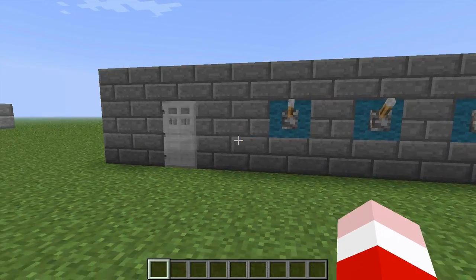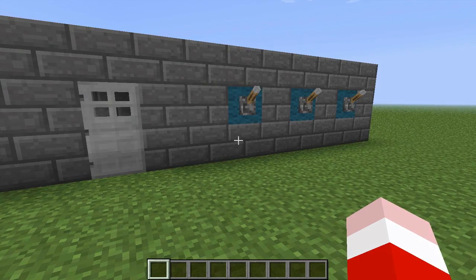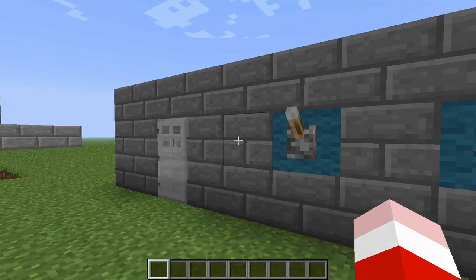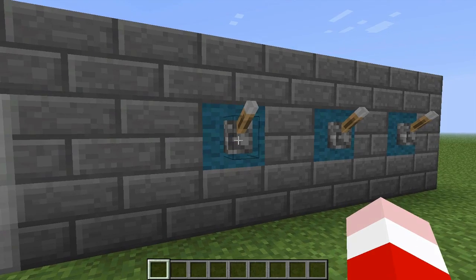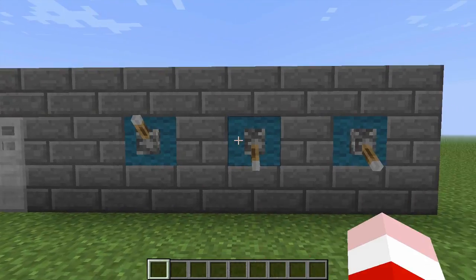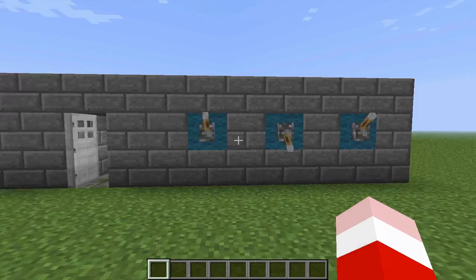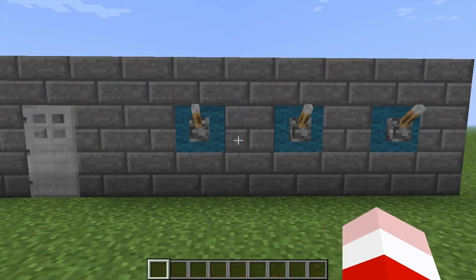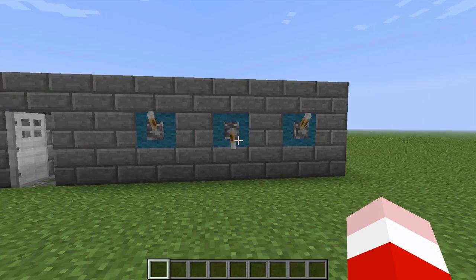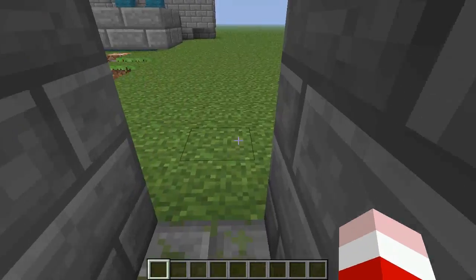The first thing we have here is like a simple combination lock to get into your base, so no one will know it but you, obviously, because you set it. You've got these three levers here and you kind of mess with them for a while. The only solution is you have to have the bottom one down, and then the door opens.